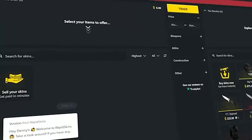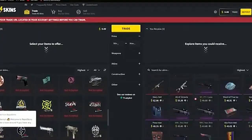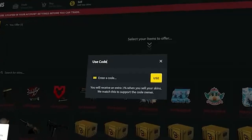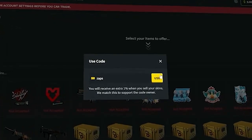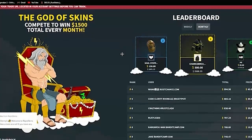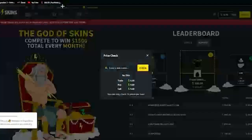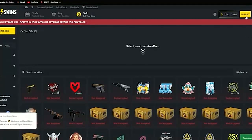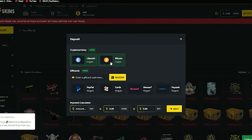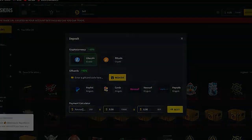Today's video is brought to you by Rapid Skins. Rapid Skins is an online instant sell and trading service for your Rust and CSGO skins. They offer some of the best rates on the market, and if you use my code ZAPS under the use code tab, you'll receive an additional 1% on every sale. They also have a weekly and monthly leaderboard system where you can win some awesome prizes just by selling your skins. They also offer a 45% deposit bonus on PayPal, cards, and cryptocurrencies. Thank you Rapid Skins for sponsoring this video.